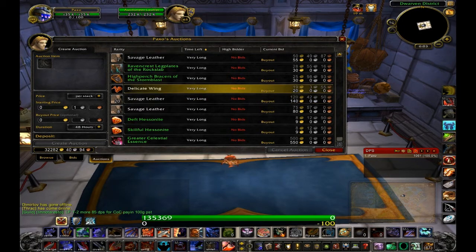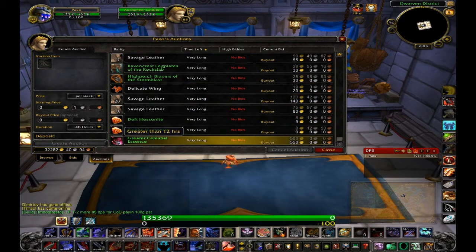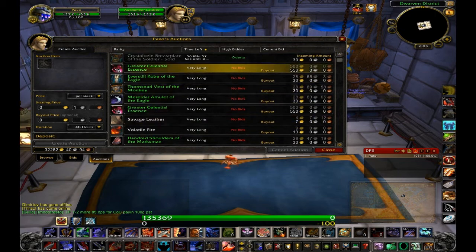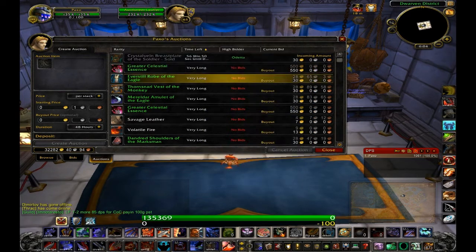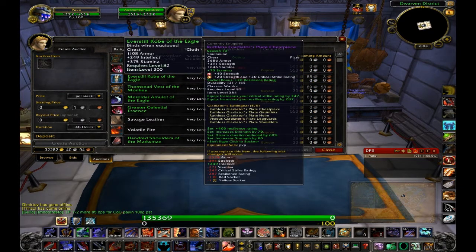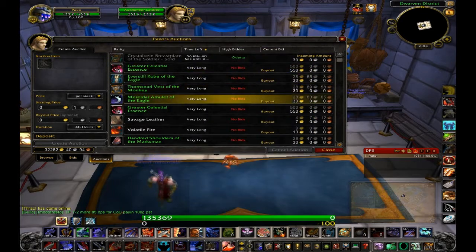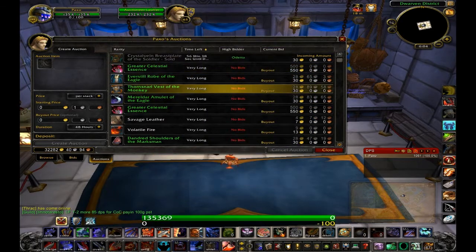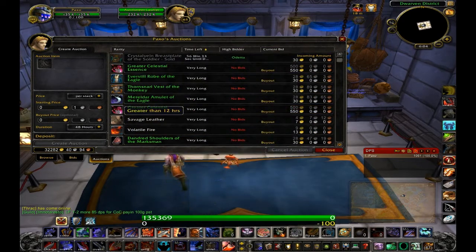I don't know who buys them — maybe enchanters or something. But people do buy this stuff. I list them maybe three times tops and they're gone, so it doesn't cost much to list. Hardly any time. It's double or triple the gold versus vendoring. So stop vendoring that green gear.